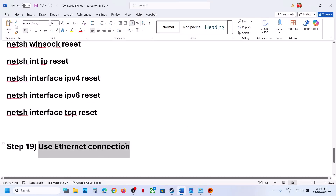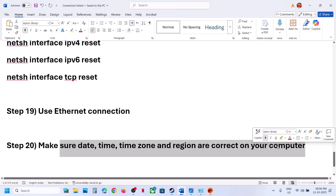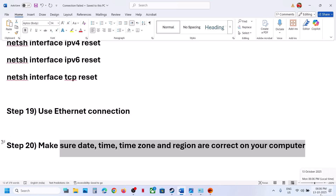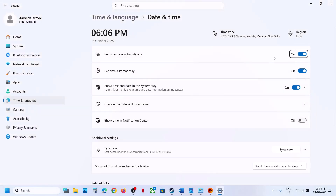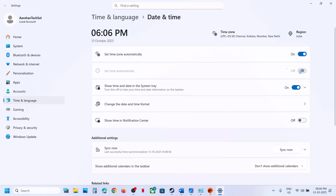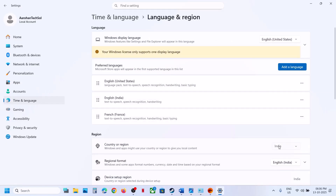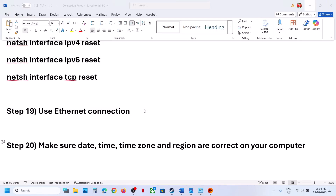The next step is to use an Ethernet connection. If your computer has an Ethernet port and you have a cable, use the wired connection and check. Also make sure your date, time, time zone, and region are correct. Right-click on the date and time at the bottom right, click Adjust Date and Time, and make sure 'Set time zone automatically' is turned on. Click Sync Now — if you see a red error, click Sync Now multiple times until you see a checkmark. Then go to Time and Language, Language and Region, make sure your country is selected, and relaunch the game.